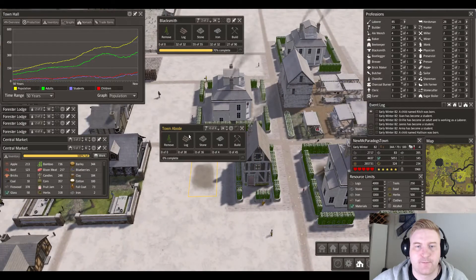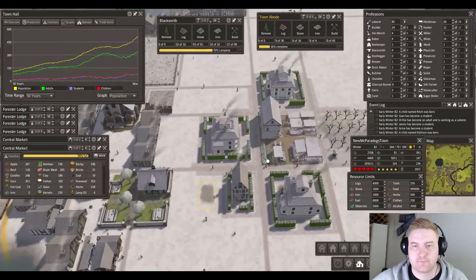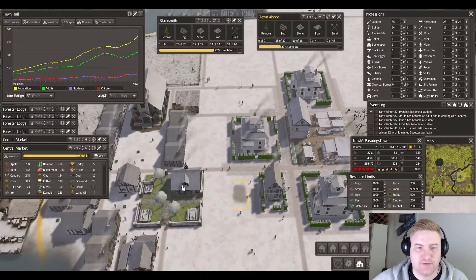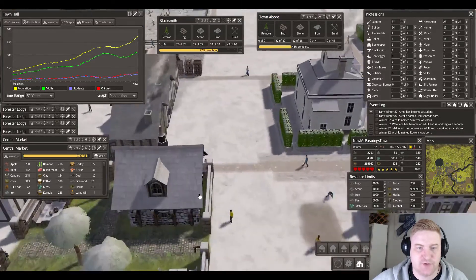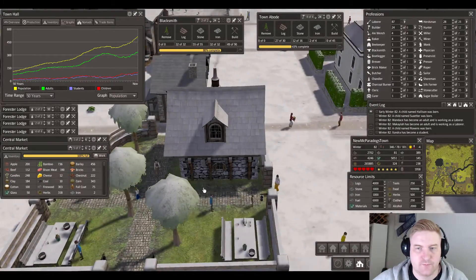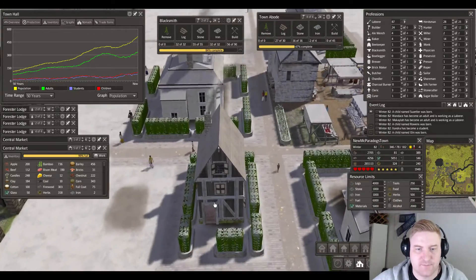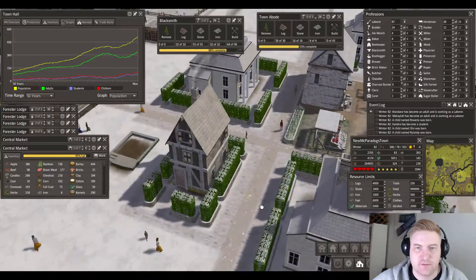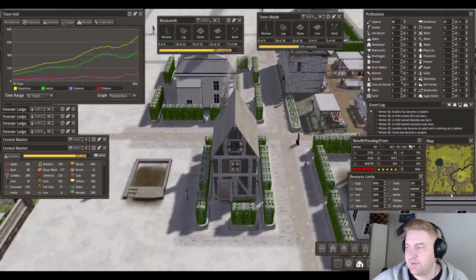I will upgrade that all the way as well. It's going to be right next to the booze house — the inn and garden, this is where you drink your booze and smoke your cigars. This house is done, now we could put a flag in front.